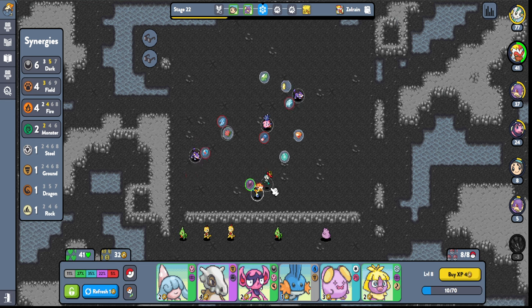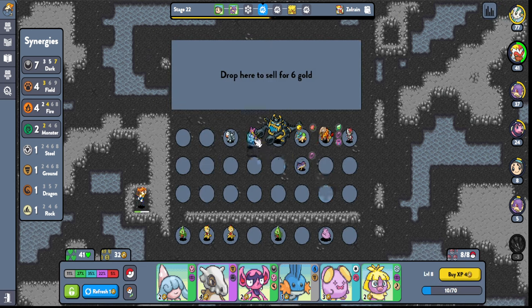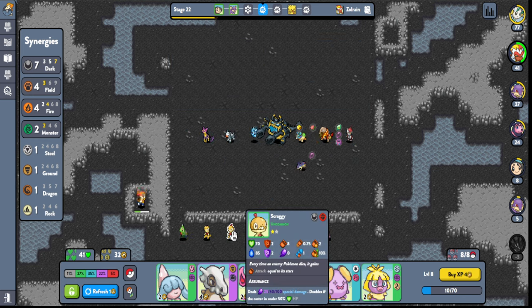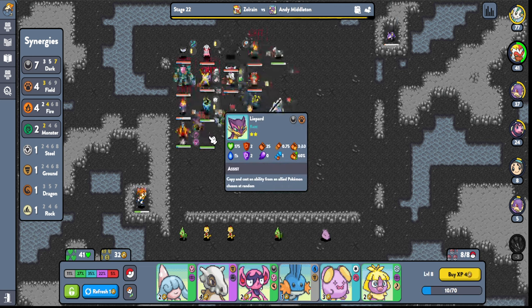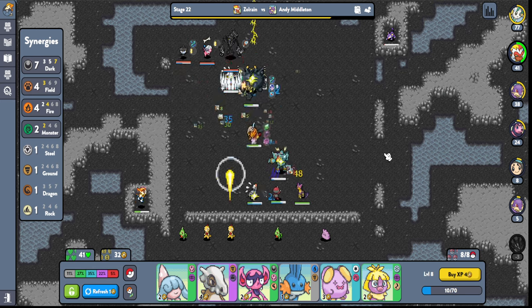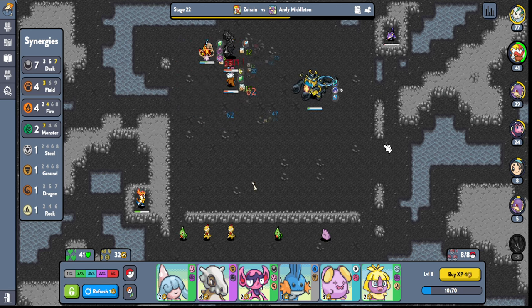This is Dusk Stone, right? Please tell me this is Dark — because we could put another Wonder Box on someone else. We could put it on Tyranitar. And we'll just give Pupitar the power of... anime next to him. We only have 4 Field now, but I think that's okay. We could eventually get rid of Lycanroc for a different Dark-type that gives Dragon maybe? Because now we have 7 Dark — 4 Field is kind of awkward, but it's something.